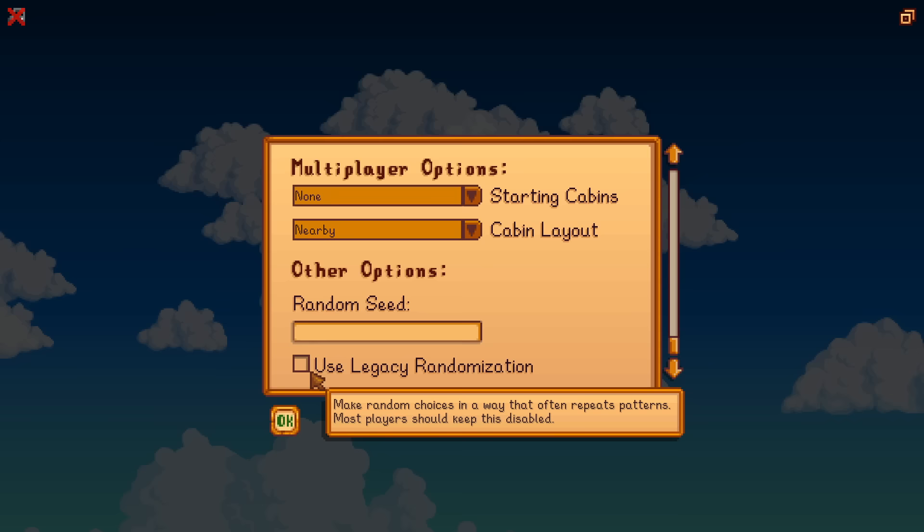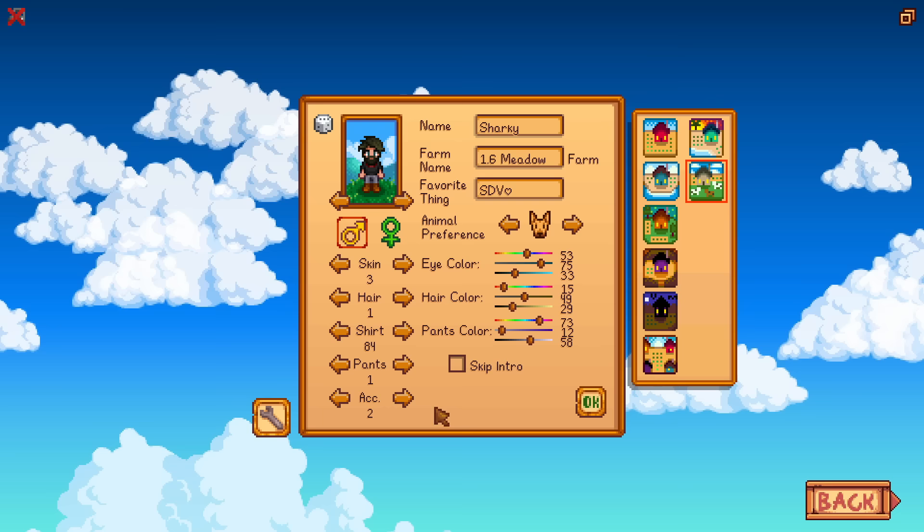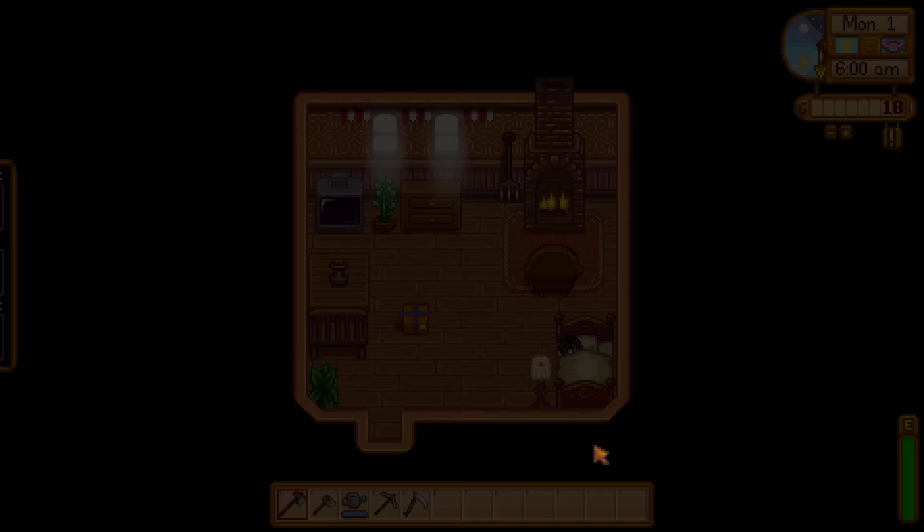Most players should keep legacy randomization disabled. I'm kind of tempted to try but I don't want it to ruin the game. I think we should go for it though - we've been playing for eight years now, I want things to be different. I'm gonna go for it, I have no idea what this means, let's just have fun with it. I'm gonna choose the new pet and we're gonna get into it - Meadowlands farm!